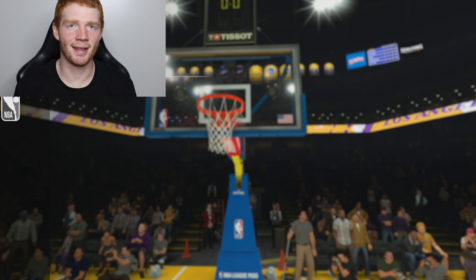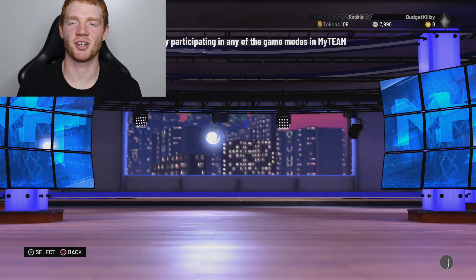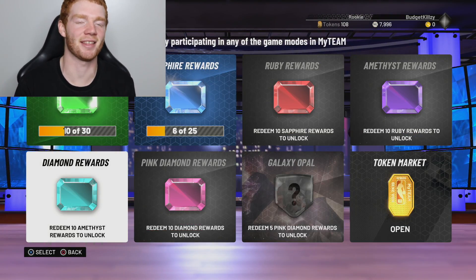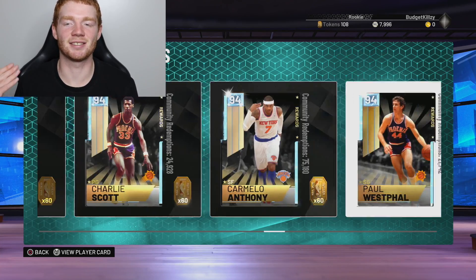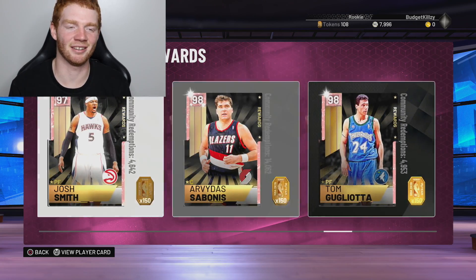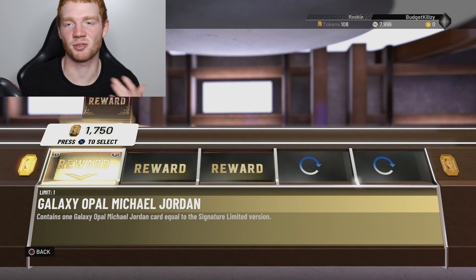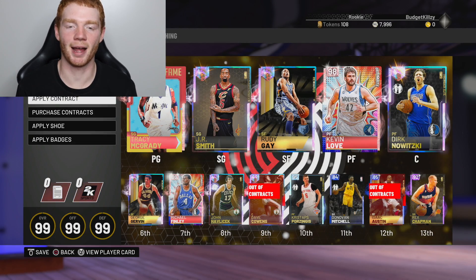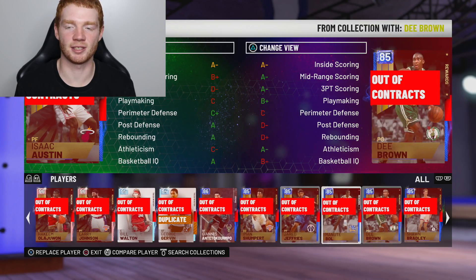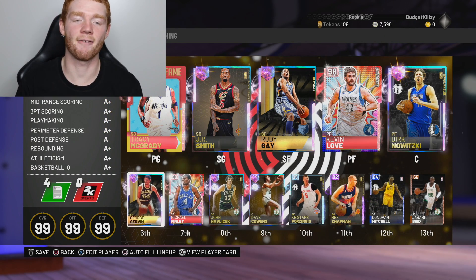The team comparison - we absolutely destroyed with 13 steals. He had 20 offensive rebounds to my seven, something we have to work on. That win makes us 2 and 0 in the series. I have 108 tokens but I don't really know who I want - even in the diamonds I don't think I'd use a single one. Maybe Sabonis. I think I'm going to save my tokens until they hopefully bring something out in the token market, like a pack for 20 tokens. Buying contracts for Dave and putting in the bronze player with 12 contracts at the back of the bench.